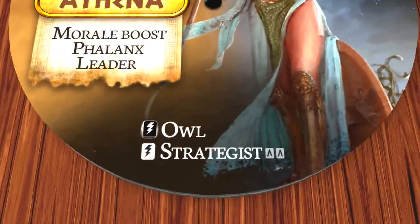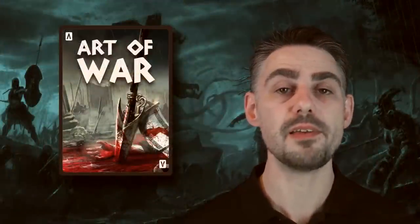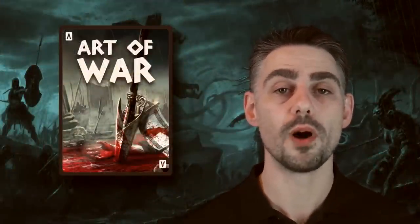Athena for example has a strategist power, which requires two Art of War cards to use. Your Art of War cards are a very valuable resource, and you must use them wisely.